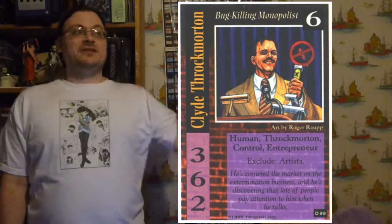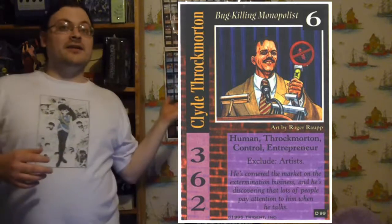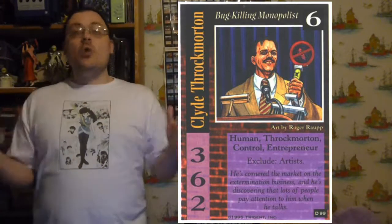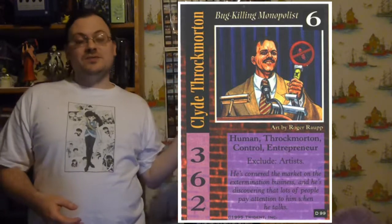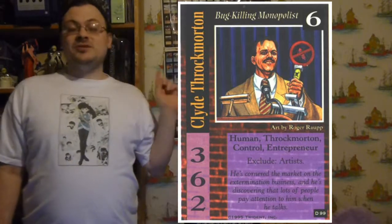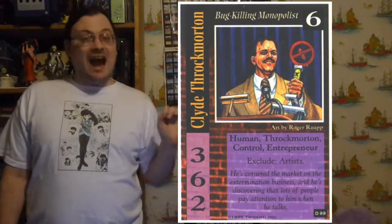You can launch attacks against other players, launching only one attack against each of your opponents — for each opponent, you get one attack against them. You can crank your characters to activate any kind of special abilities they have or to generate pool. You can also crank your characters to move them from one location within your conspiracy to another location within your conspiracy. The new location where you're putting it must be legal to where you can put new characters.